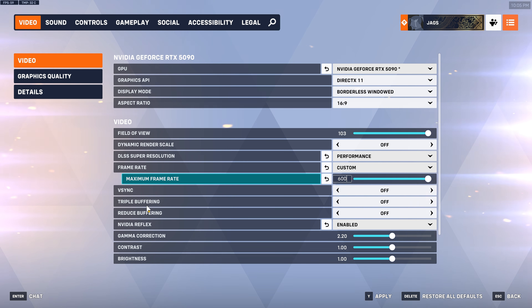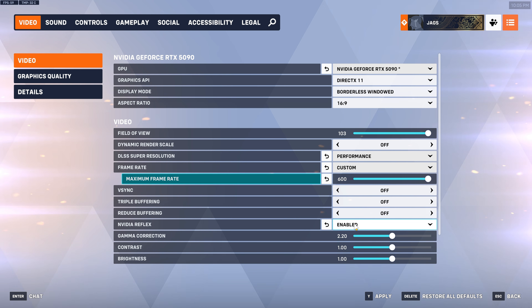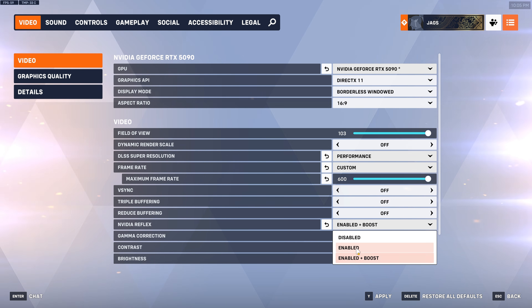V-Sync, Triple Buffering, and Reduced Buffering I suggest you keep all three off — they'll just add input lag. For NVIDIA Reflex: if you are CPU-bound (GPU utilization below 90% in any overlay) keep this on Enabled. If you are GPU-bound, keep it at Enabled + Boost. This prevents your GPU from hitting 100% utilization and smooths out frame times. You might lose 5–10 FPS but the game will feel noticeably smoother.